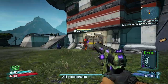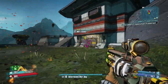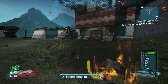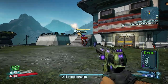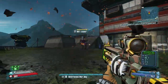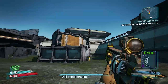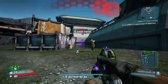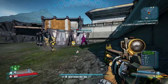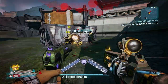The next effect is slag. Slag does not deal additional damage directly. What it does is cover the enemy in slag — a material extracted from eridium, the newly found element discovered when the Vault was opened. What it does is amplify any damage received by the target, except for slag damage itself. What you want to do with slag weaponry is cover the enemy in slag, then switch back to any other weapon, because that weapon's damage will be amplified by the slag and you'll deal tremendous amounts more damage.